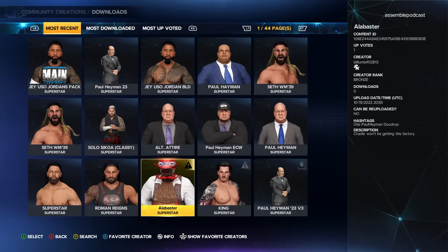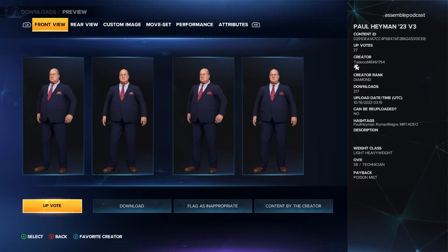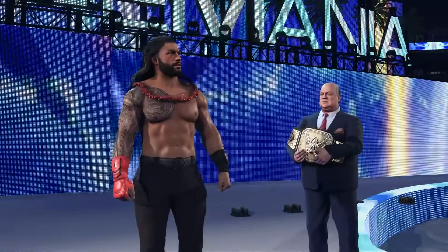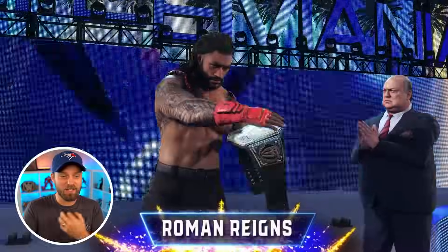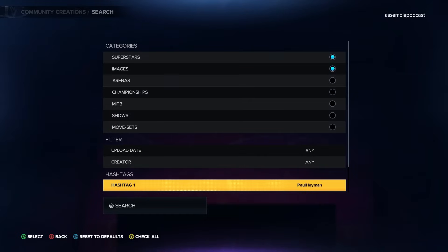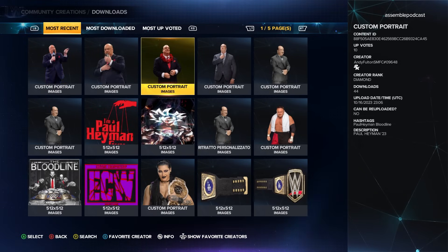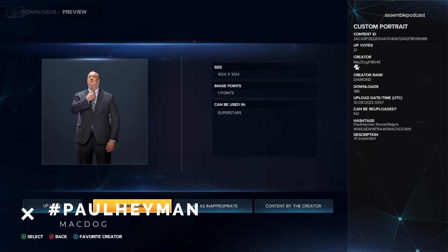The Bloodline isn't complete without the Wise Man, so we need an updated Paul Heyman. The creator is Tadio Mr — the hashtags are paul heyman, roman reigns, and mr tadio (T-A-D-E-O). This is Paul Heyman 23 version three — it's Paul Heyman's blue suit with a red tie and brown shoes, with updated hair. It comes with a custom portrait, but to get a brand new Paul Heyman portrait, search under images filtering by paul heyman. There are a couple options on the first page — Mac Dog's version is a nice alternative.